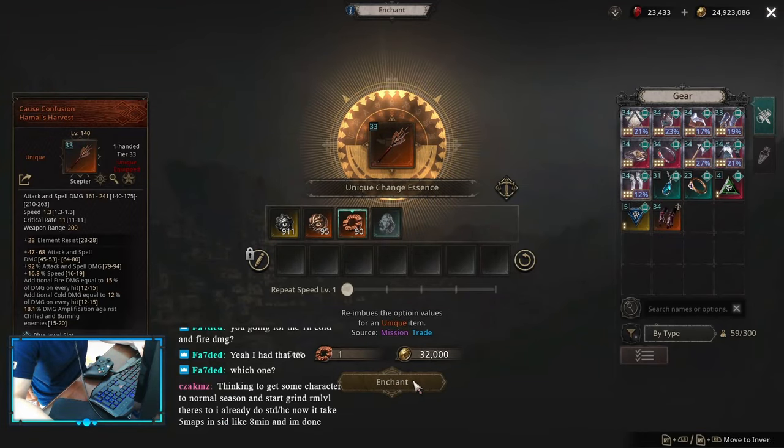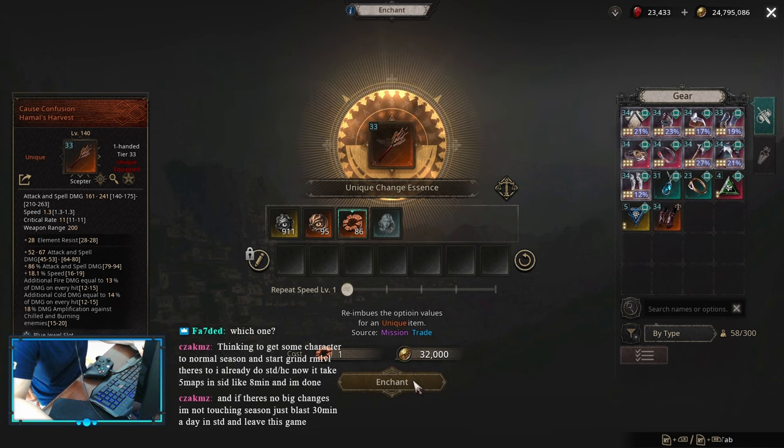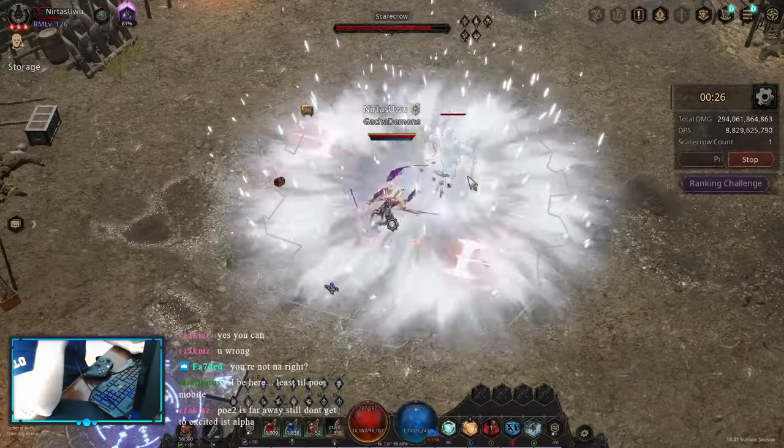So I went straight to get my Hamal Scepter — you can get this one just from the shop, and if you create a low-level character, buying that Scepter is gonna be so much cheaper. Only took me like 100k gold or so. Just got high enough rolls.